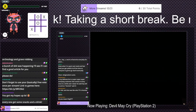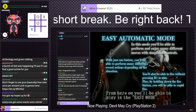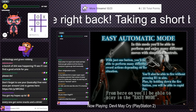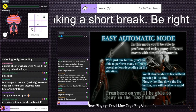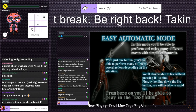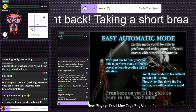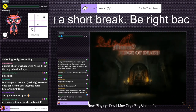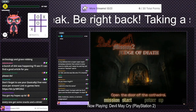Next mission — continue right along. Easy automatic mode: with just one button you'll be able to perform many different sword actions. You'll also be able to fire without pressing R1 to aim, and by holding the fire button you can rapid fire. Will you switch to easy mode? No — being able to rapid fire with one button sounds nice but we're not going easy mode.